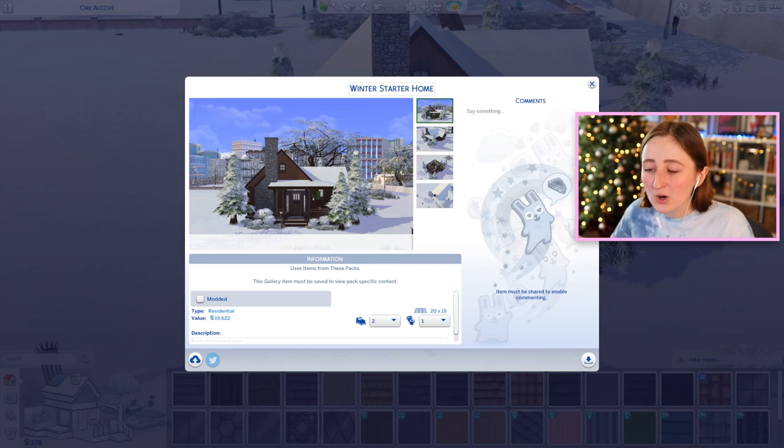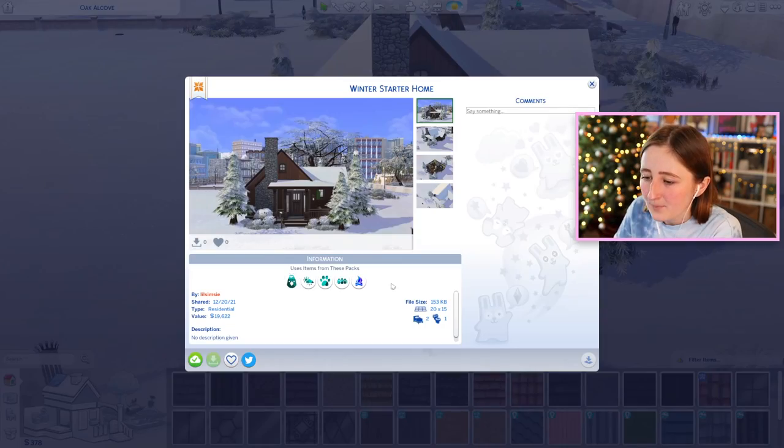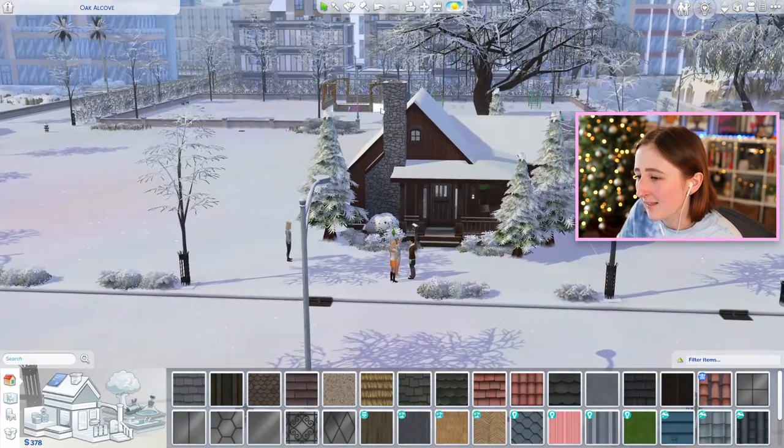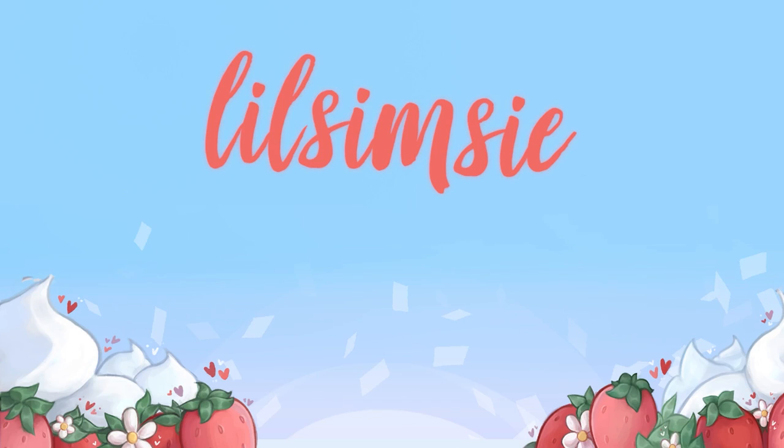This is getting me into the Christmas spirit. I'm recording this on December 20th, so this is what I needed today, even though you're seeing this after Christmas. But I will stick it on the gallery for you if you want to download it. I did probably use too many packs — only five, that's not that bad. I like the fireplace, I like the chimney in the front, it's kind of different. Well, I tried. Hopefully you can make some use out of this if you're somehow in the market for a wintry cabin starter. I do make build videos all the time — if you want to subscribe to my channel, feel free to stick around and I'll see you all tomorrow. You can also follow me on Twitter or Instagram — my name is just Lil Simsie everywhere.